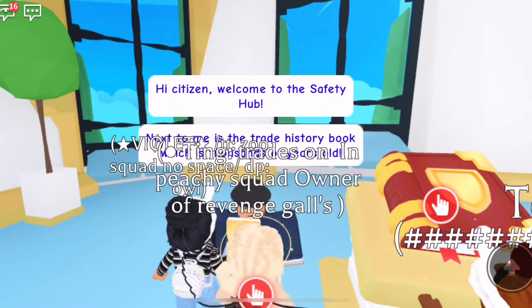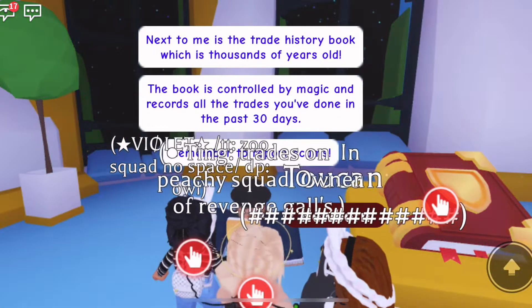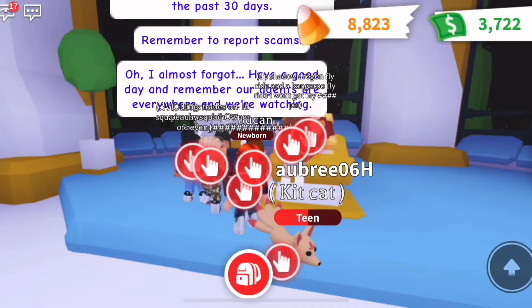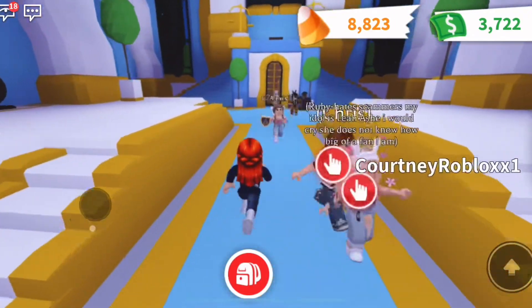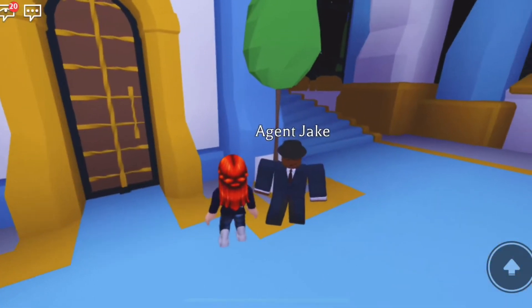Agent Lily says: 'Hi citizen! Trade history — that's gonna be where you find your trade histories. Welcome to the Safety Hub. Next to me is the Trade History Book, which is thousands of years old. This book is controlled by magic and records all the trades you've done in the past 30 days.' I'm so excited to actually have a log now — that's really exciting!